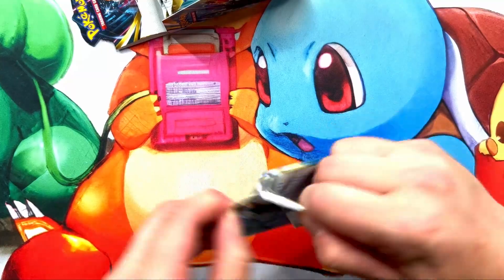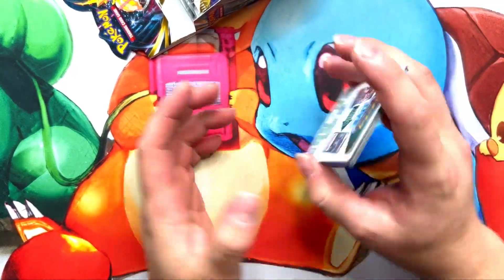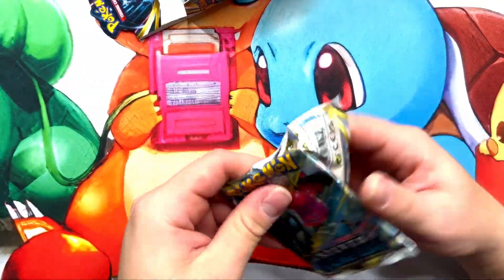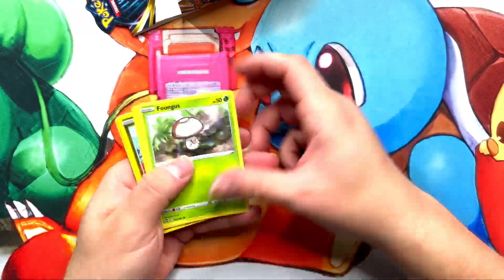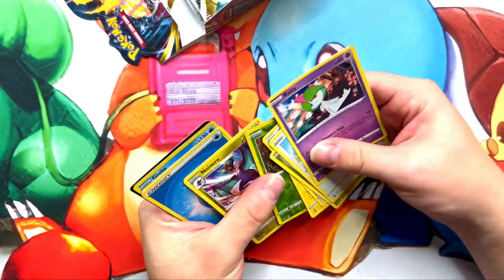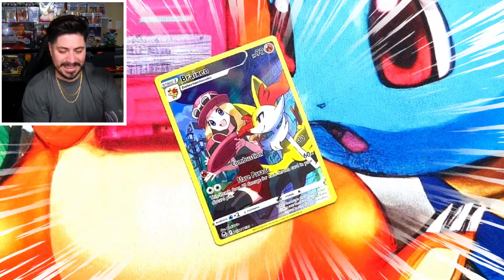Morgana V! All right guys, what do we got next? We have the Unfezant — here we go. Braviary! I always hit that card, like always. But still, look at that. We're going to pull these out of the box — I think we have ten packs left. Empty box numero two.